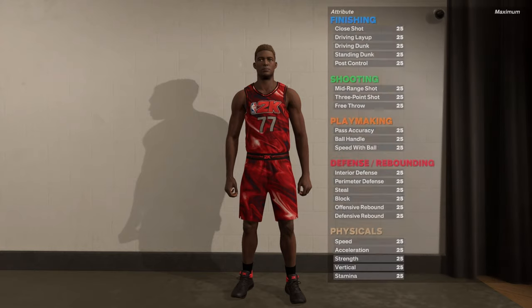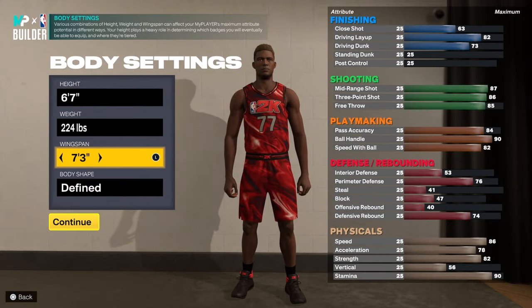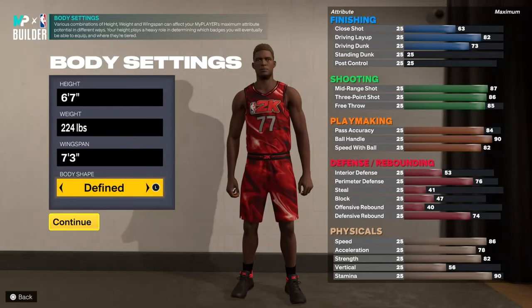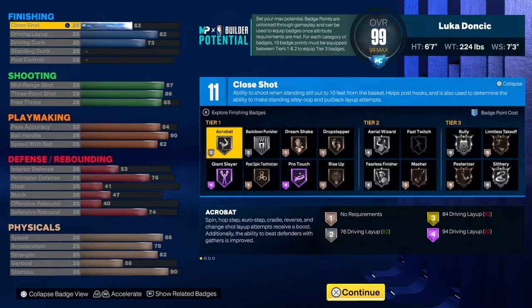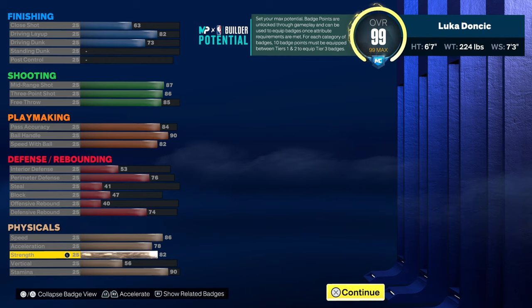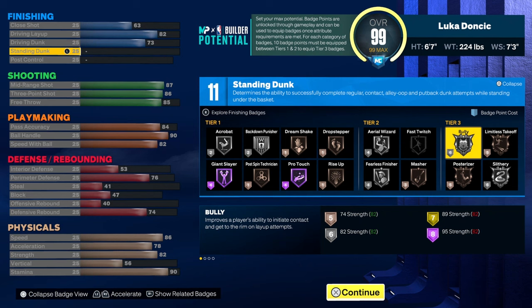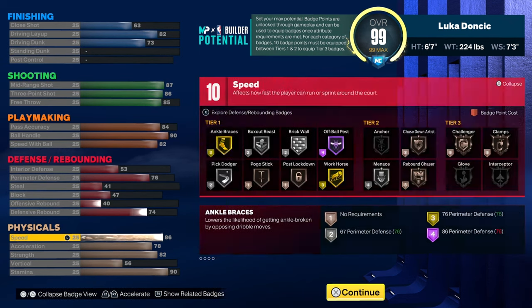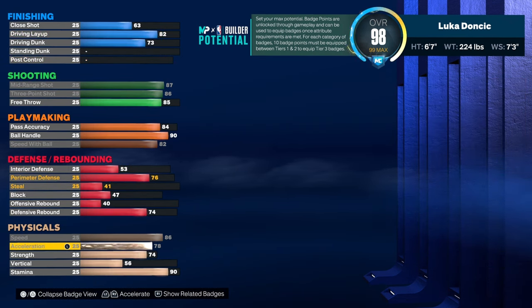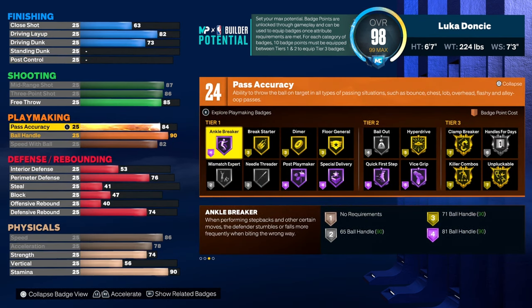Alright, 6-7, you want to go 224 pounds and 7-3 wingspan. Body shape does not matter. Now Luka — the first thing I did was give him 82 strength, because he's a strong dude. I might have given him a little bit too much strength though, so we're gonna put this over here so you get Hall of Fame diamond if you want to use it, and you can just up your lab.